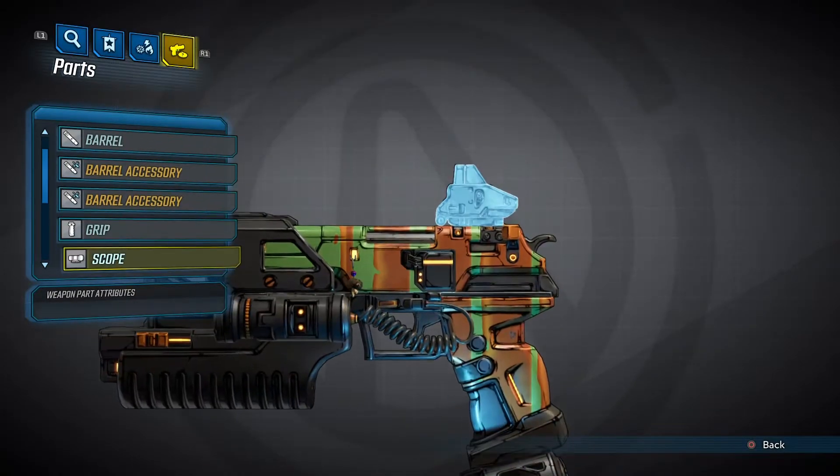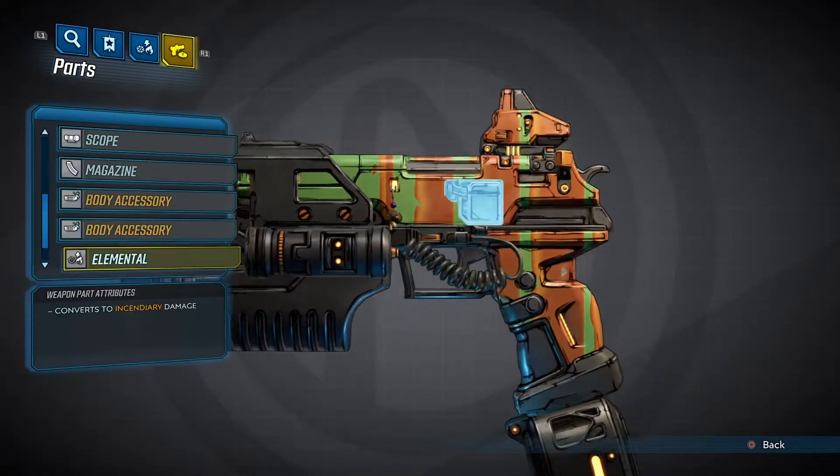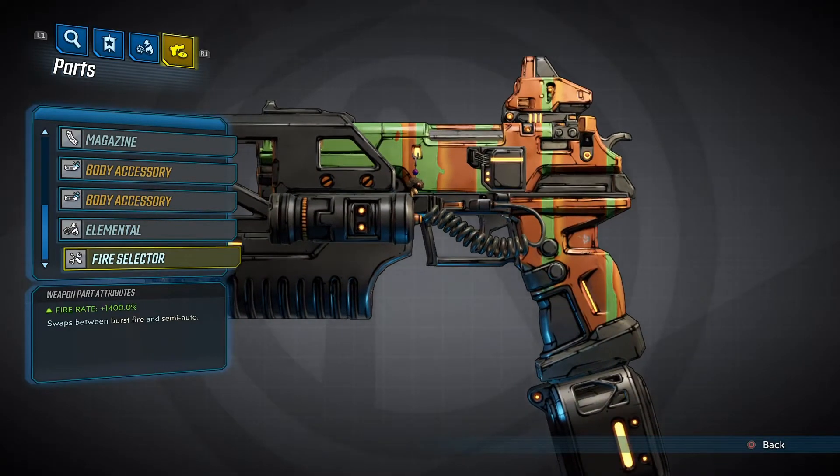The parts are going to change for you — they're random as they drop. I really like the big underbarrel grip on this weapon; it looks like a shotgun pump and I think it's really cool looking.